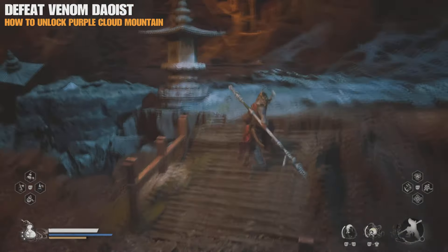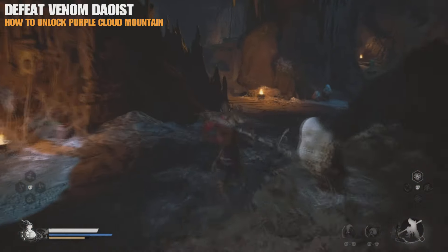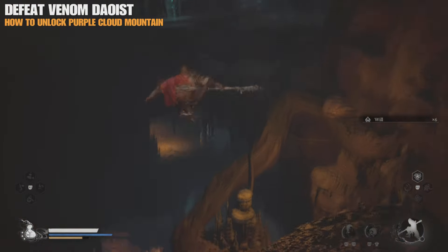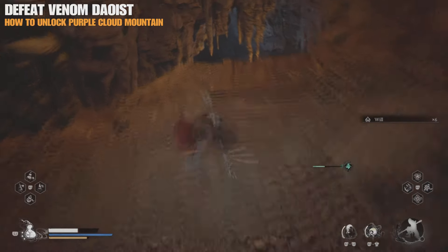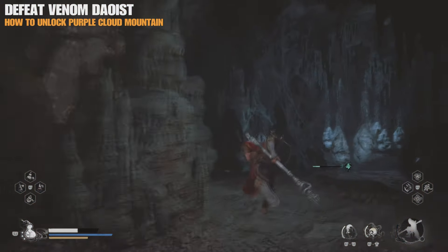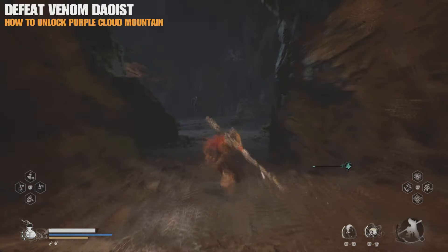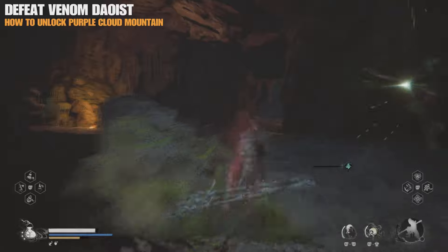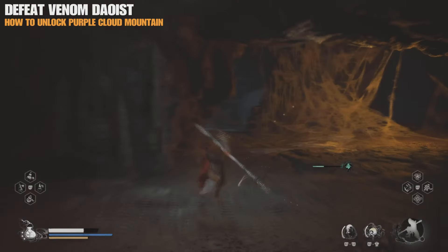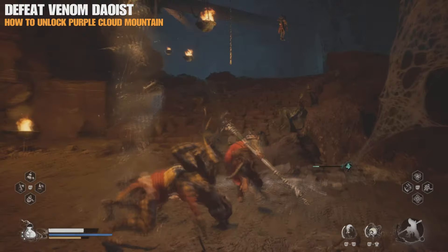You'll need to encounter a boss called the Venom Deost. If you manage to cut off four of its arms off its back, you'll actually get an extra reward if you're collecting armor pieces. I'll put a link in the description on how to actually do that. This guide is just going to show you how to get to the Purple Cloud Mountain and unlock that secret area. Just follow to this point for this first encounter with Venom Deost and defeat him.